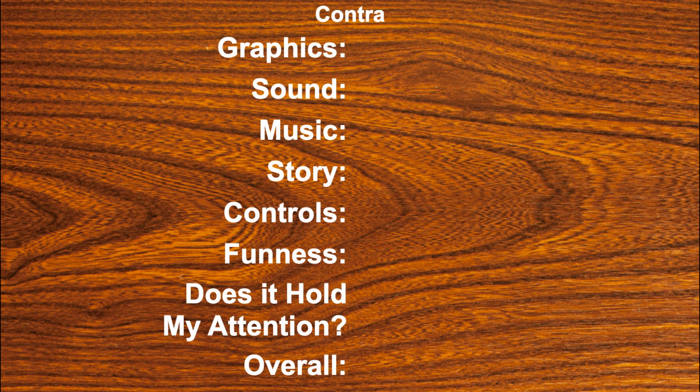Alright, let's rate Contra. Graphics — really good, we'll give it a five. Sound — a seven. Music — an eight and a half. Story: you versus aliens with some Mayan things, so how about a four. Controls — jumping is a little slow but other than that it's really solid, six and a half. Funness — I actually enjoy Contra, I'm just not good at it; doesn't hold my attention — seven. Overall, we're gonna give Contra a seven and a half. That was Contra for the NES. Please like, subscribe, and we'll see you next game.